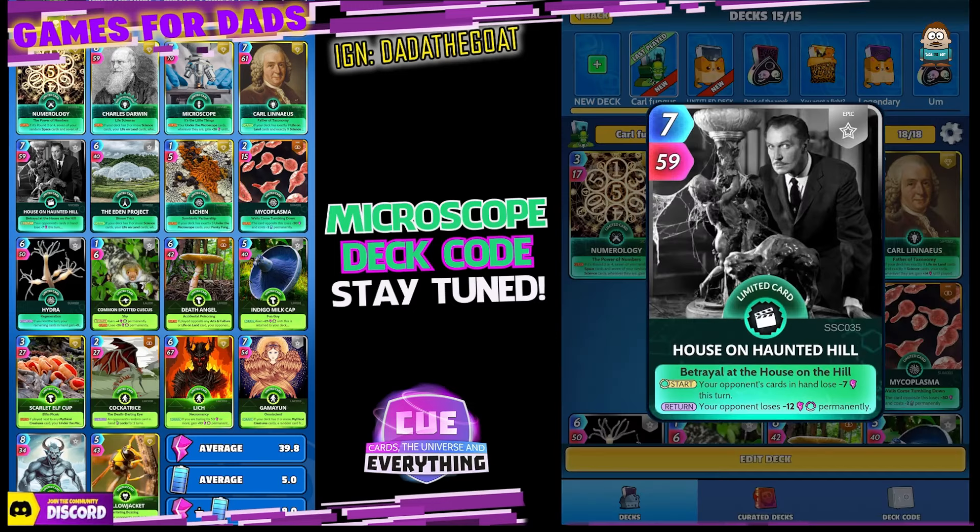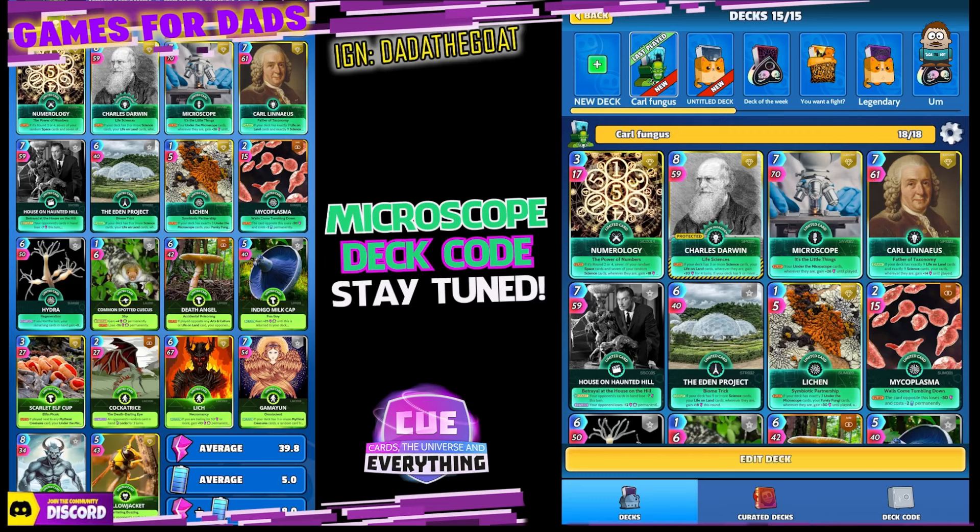I've gone with Indigo Milkcap in this deck — I'll explain why in a minute — and I've also put in 3 possible lock-up cards. This is the first one: House on Haunted Hill. It's a start card. On the start, your opponent's cards in hand lose minus 7 power this turn, and on the return, your opponent loses minus 12 power permanently. I've put him in for emergencies, but he's quite a good card and works really well.